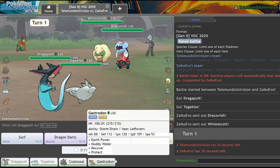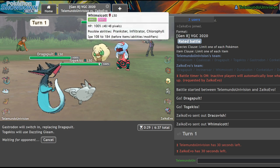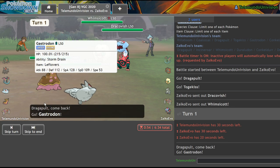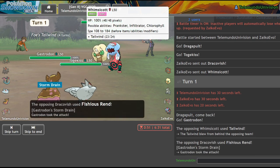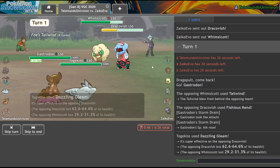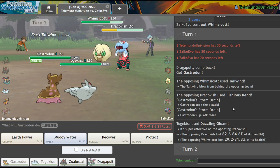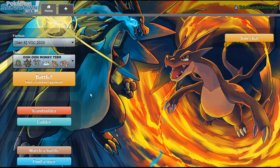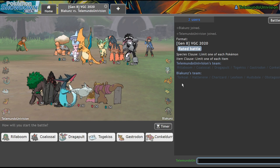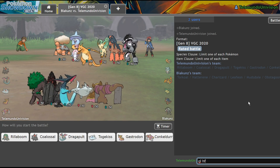Let me get in Gastrodon and go for Dazzling Gleam — it will get me chip on both of these Pokemon and I shouldn't take any damage at the end of this turn. It's very unlikely they go for a grass move into Dragapult. What this will do is redirect the water move into the Gastrodon. And if they ended up going for Moonblast, it would have done very negligible damage. I'm also going to be doing about half to this Dracovish while chipping that Whimsicott for its Focus Sash. Dracovish is locked because I'm pretty certain that was Choice Scarf. And they forfeit! We did it, guys — we beat Dracovish.